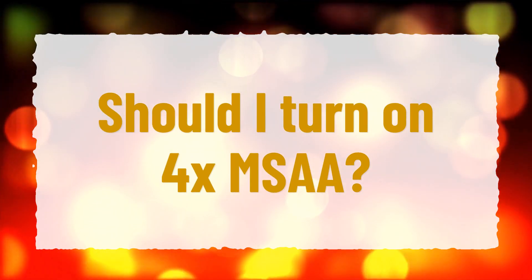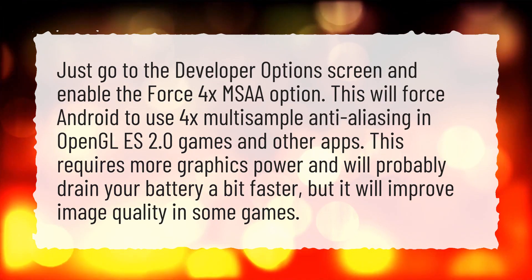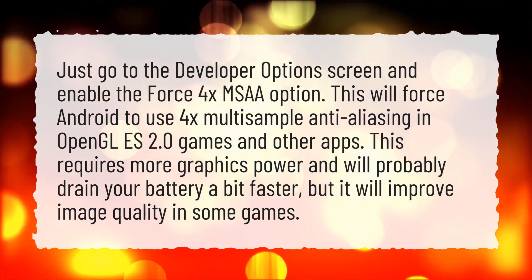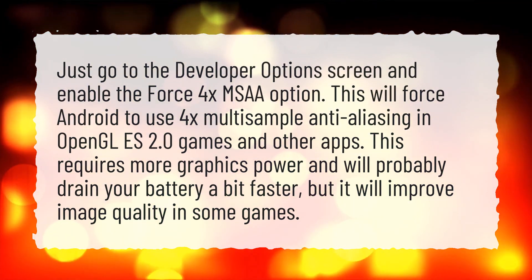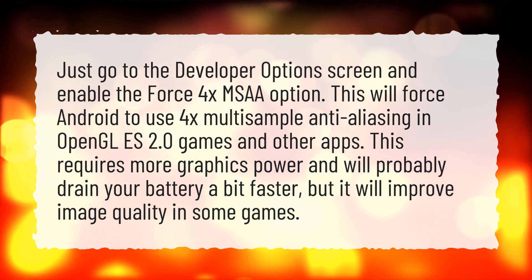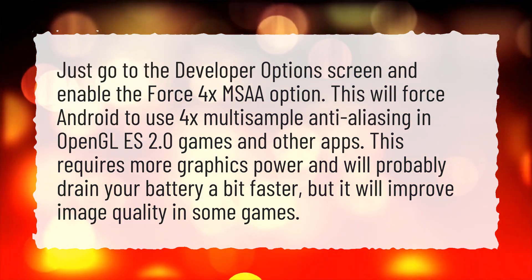Should I turn on 4X MSAA? Go to the Developer Options screen and enable Force 4X MSAA. This forces Android to use 4X multi-sample anti-aliasing in OpenGL 2.0 games and apps, requiring more graphics power and draining the battery a bit faster, but improving image quality in some games.